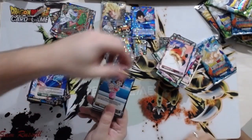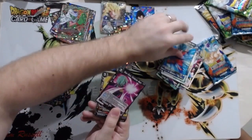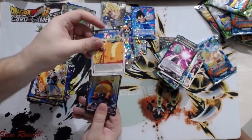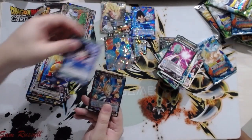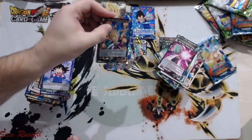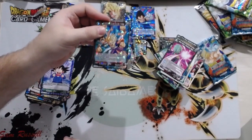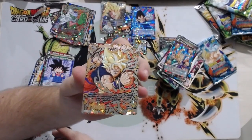More reprints — Zamasu reprint, Caring Mother, very uninspiring. Towa reprint. Cabba — this is now a shadow foil which it wasn't before. Great card in draft — having an uncounterable attack to finish them off is very good. A third Duo Power Rare! So I was very wrong about that one per box.